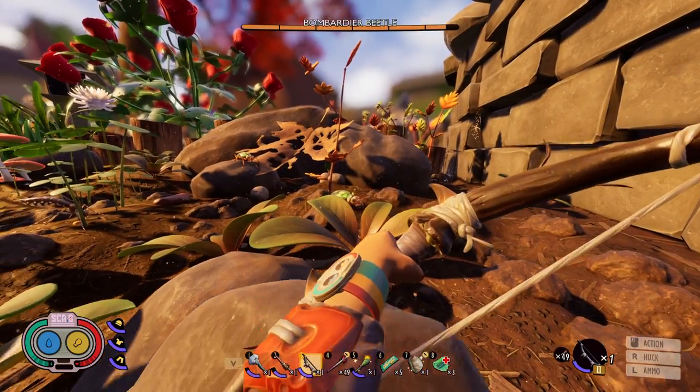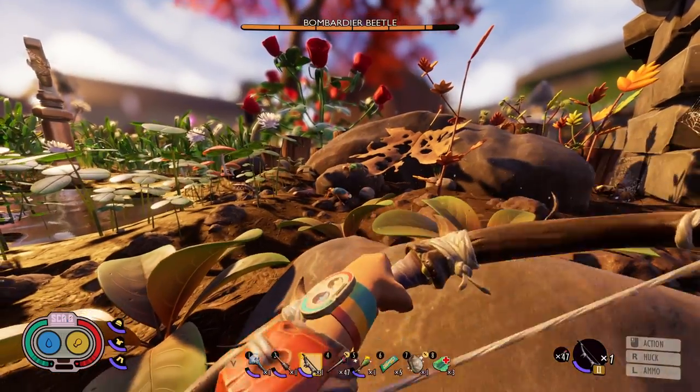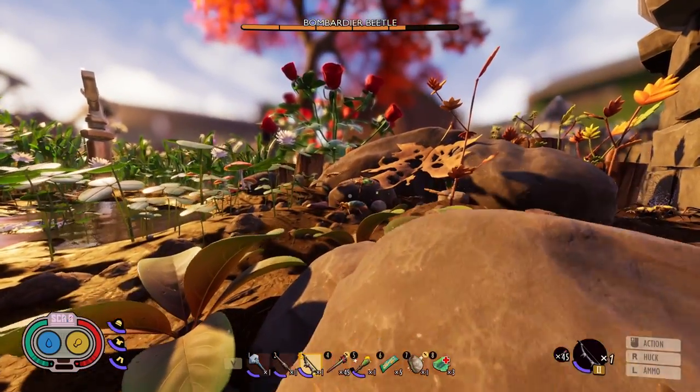Bombardier beetles are quite possibly the most important insect in Grounded. The resources they drop are used to craft the advanced production utilities as well as several other important items. In this video I'll show you every Bombardier beetle spawn location.